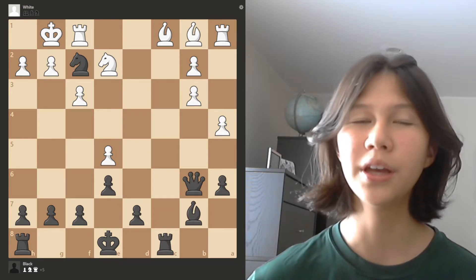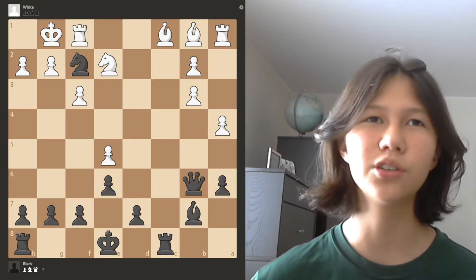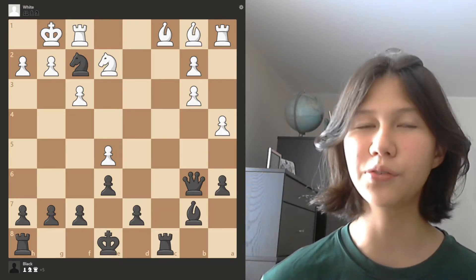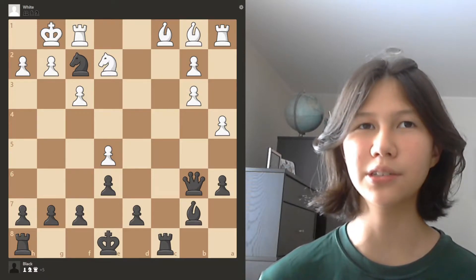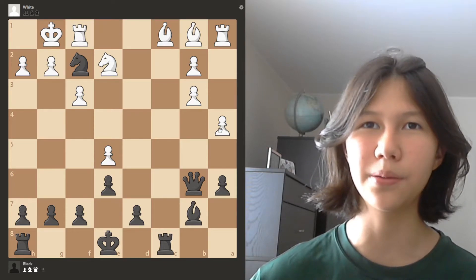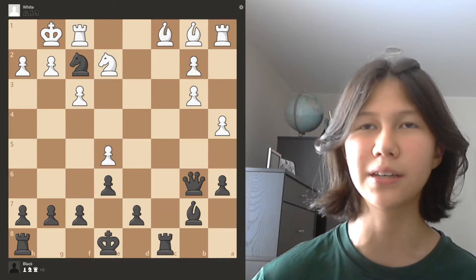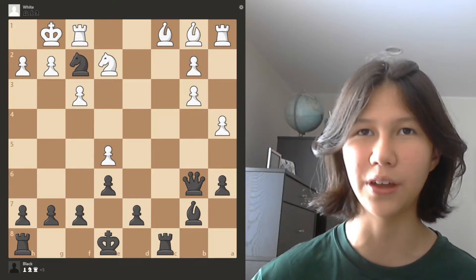For number two, checks — that's obvious enough. If there's a check, maybe there's a checkmate. You just want to look for those. Number three, captures — if you can win a piece, that could also be the key to a puzzle. And number four, tactical weaknesses. A tactical weakness is a piece that is either being attacked the same number of times that it's being defended, or attacked more than the number of times it's defended.